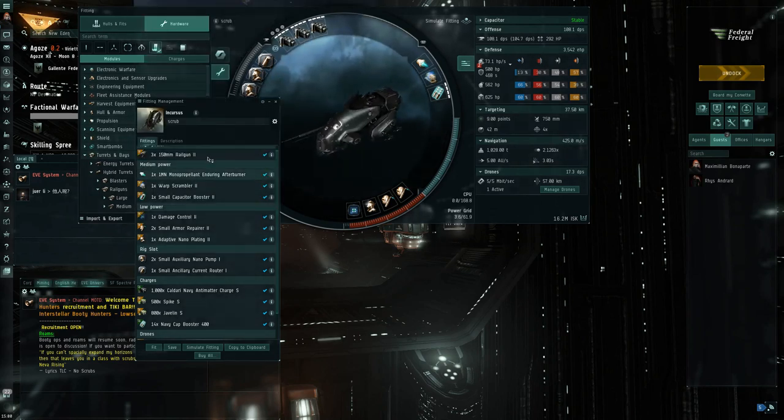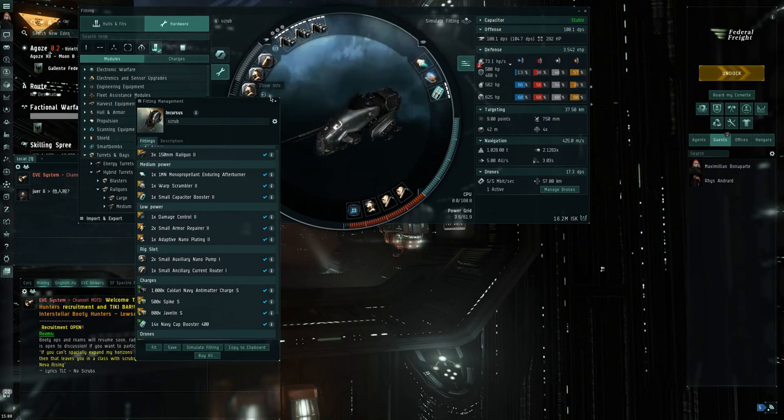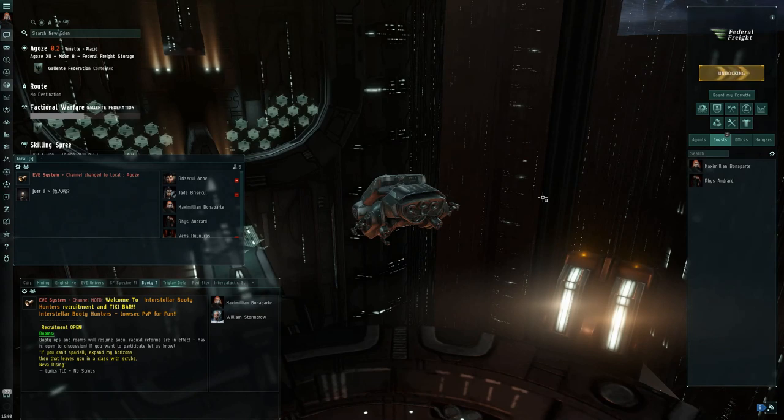This would allow me to apply damage beyond 10 kilometers, while with blasters the best I could hope for with null ammo is a little bit over 5 kilometers. A slight decrease in damage is the cost, but to use good range tactics and better apply the damage seems like a fair trade. Plus, at the edge of warp scram range, I could have a hope to escape.